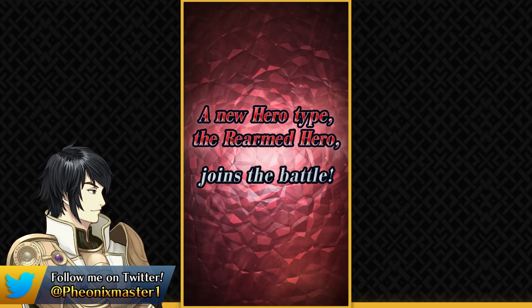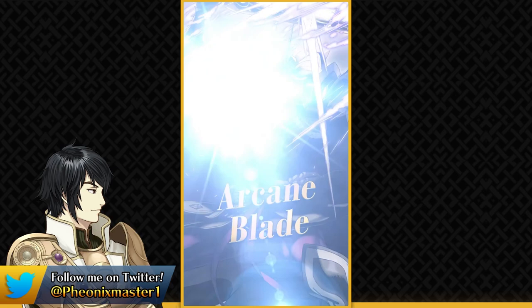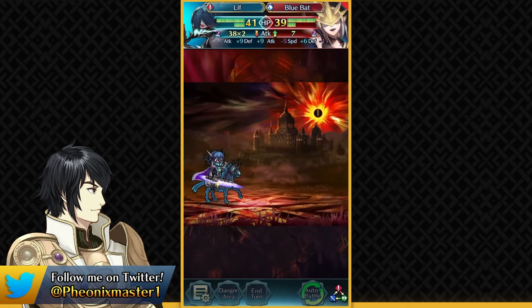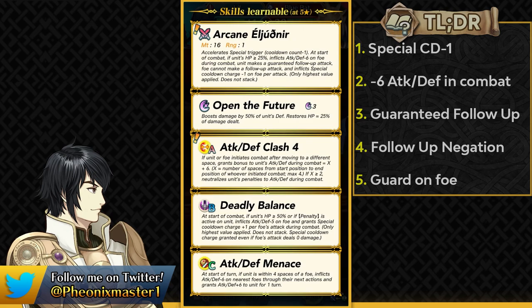Finally, we have a re-armed hero in Liv with his Arcane Sword. A re-armed hero can provide weapon inheritance once and still not disappear from your barracks. As a Sword Cavalier he faces competition from Brave Seliph, who is absolutely insane and extremely hard to tank, but Liv is going to be a lot bulkier. He has Arcane Eleuthnir, which is an Arcane Sword that can be given to other sword units.